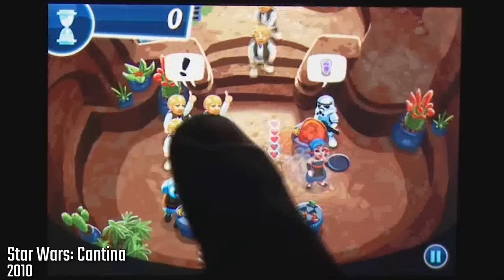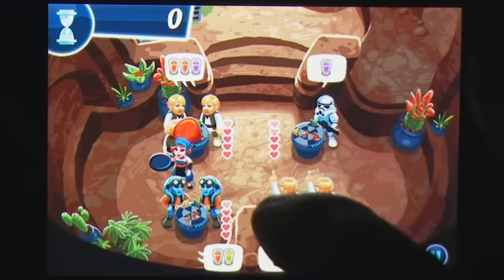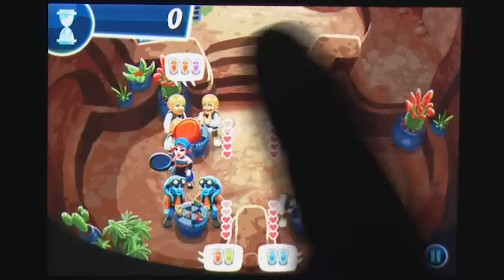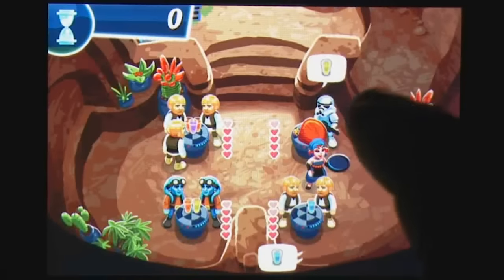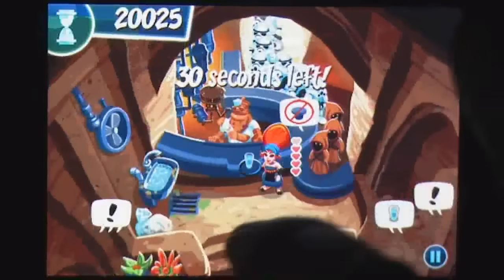Star Wars Cantina was a time management mobile game where you manage the Star Wars Cantina and try to keep customers happy. You would seat guests, take orders, collect payments, and take care of the cantina's customers as efficiently as possible. The goal was to earn a certain amount of money before the day ended. The game was removed from the App Store in 2011 with THQ's Star Wars license expiring, like all the other mobile games mentioned.